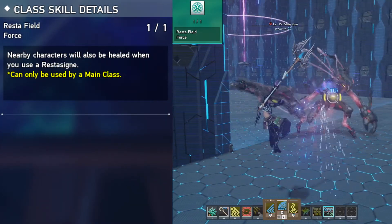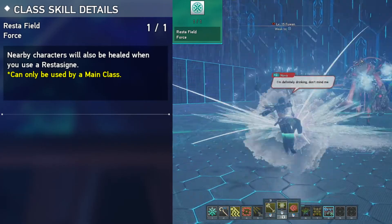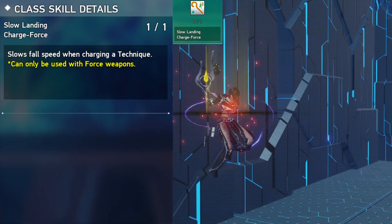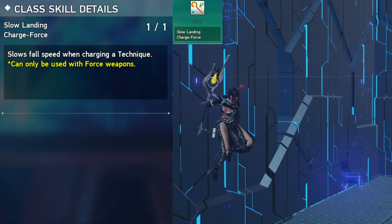Rest of Field lets you heal other players when you use the rest assign in the same area — the AoE is massive. Force and Tecker both have this skill. Slow Landing Charge lets you charge your techs while falling slowly in midair; all classes except Fighter have access to this skill when charging attacks.